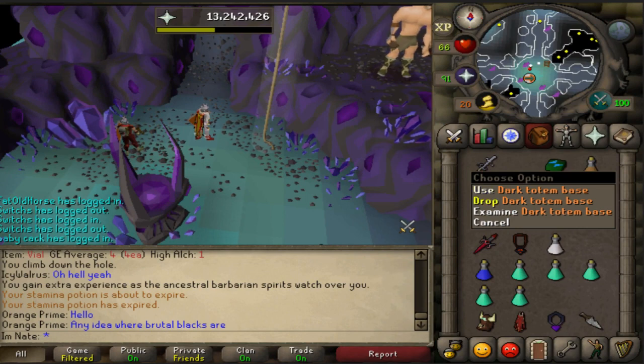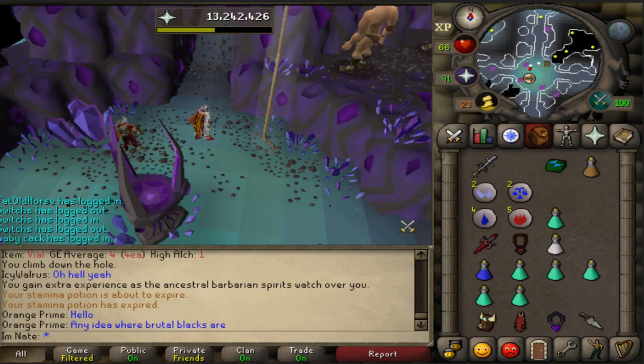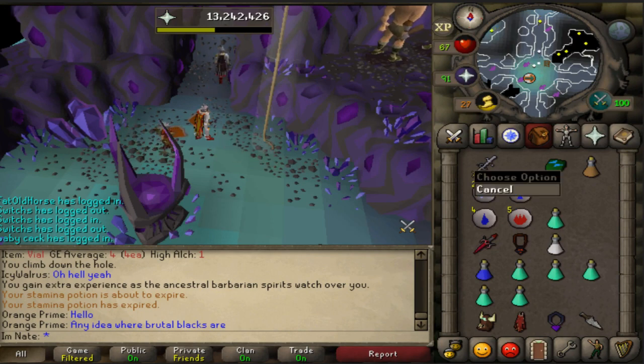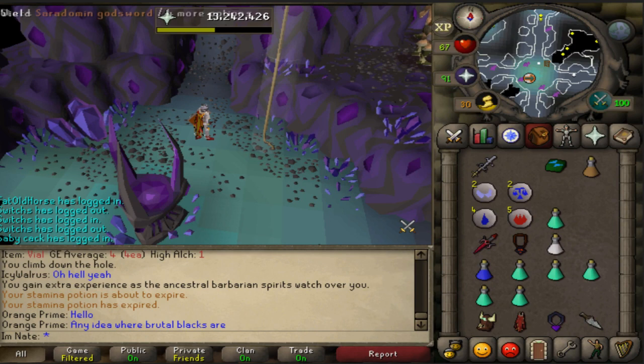You can also get dark totem bases and pieces, and once you get three of them you can combine them. Once combined, you can fight a boss that drops a hard clue scroll every kill and sometimes an elite clue. That boss is not out yet — it's coming out next week. I currently have zero shards; I got one shard in a task of about 250 Black Demons.